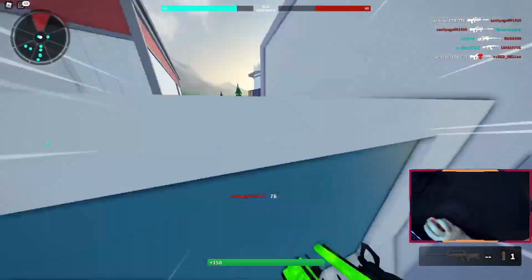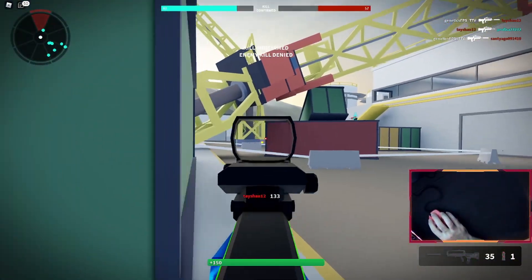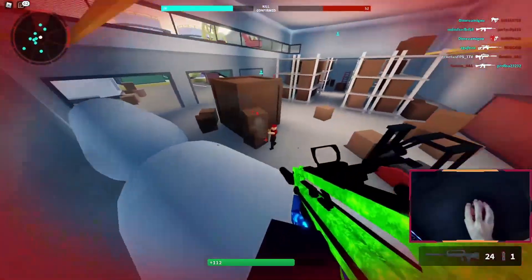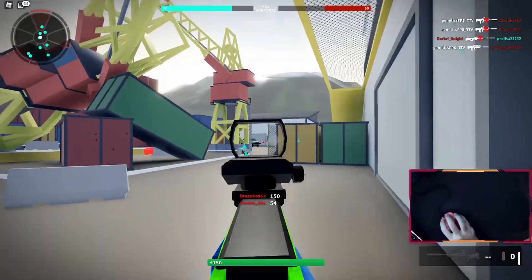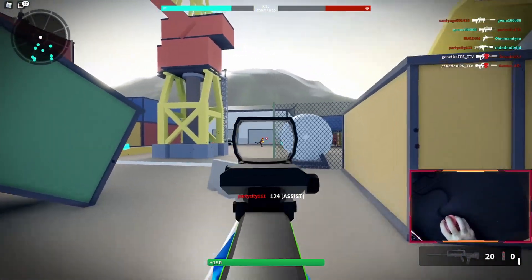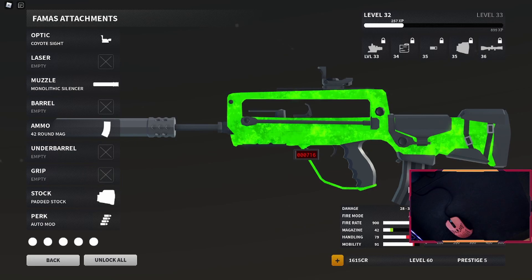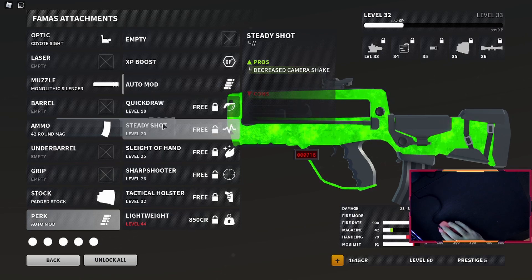With auto mod the hip fire is even stronger, but I did not like auto mod for long range. The camera shake is too much to make it a good mid-to-long range weapon when it's not in burst mode. People will come out with good attachments and I'll copy those setups to see what works. Now that I hit level 30, I ended up not liking auto mod that much — I think I'd rather have steady shot and keep the burst.